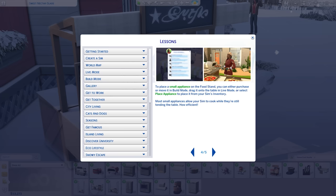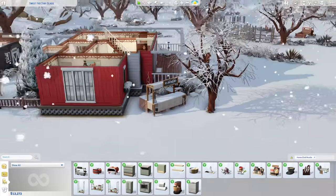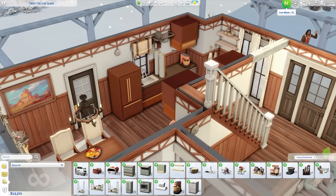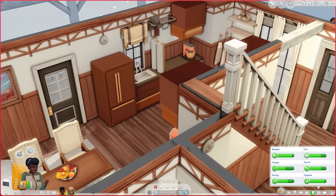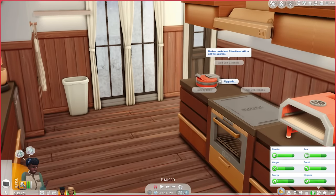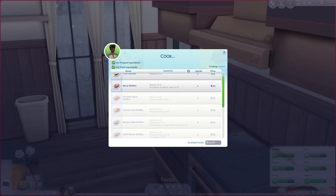You can place the small appliances on the food stand — they have little tables on the side. I believe you can put the pizza oven and the waffle iron there. Someone on Twitter did mention that the drink table does not work on the side tables, only on the front table, so we'll have to see if the sims team patches that in eventually. You can drag it in your inventory and take it wherever you want. Alright, let's take our butt into the kitchen and get cooking!